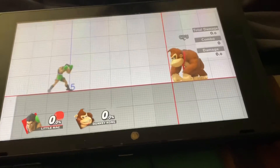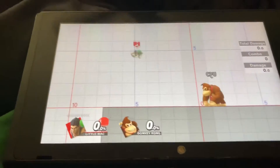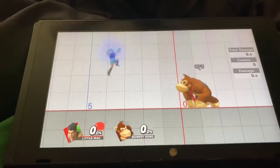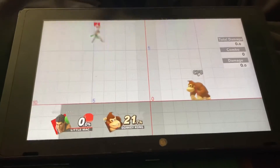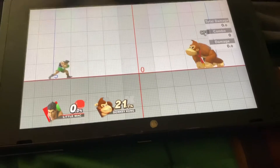For special moves in particular — if you look at Mac's grounded up B, it goes about a little over five units. Aerial up B goes about the same as one jump, and I think it goes a little higher. Well, that already ruins the move.